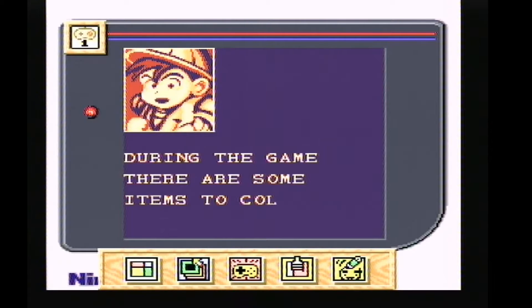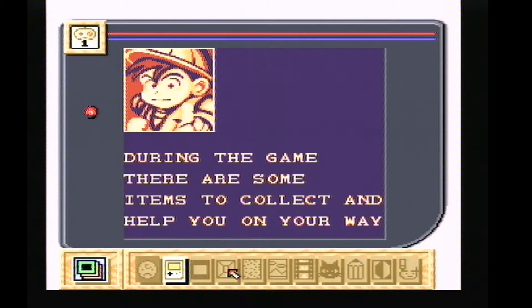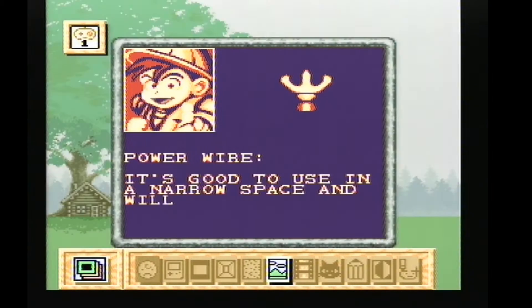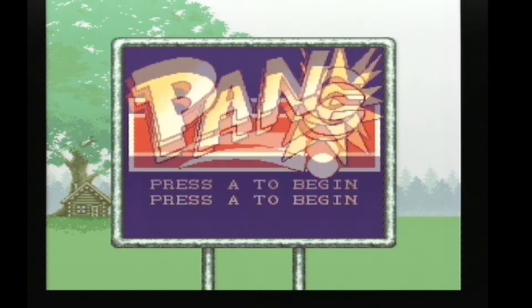First of all let's change the border. Let's see what we've got — maybe this one today. Yeah, looks good to me. Come out of that. Let's start PANG. So that's why we're here. Press A to begin.